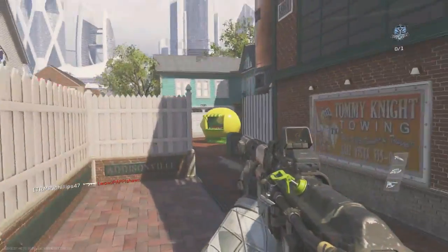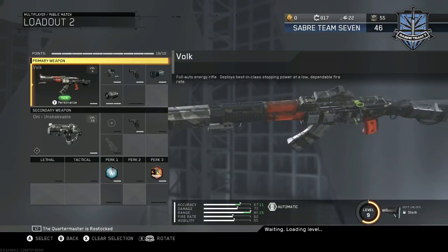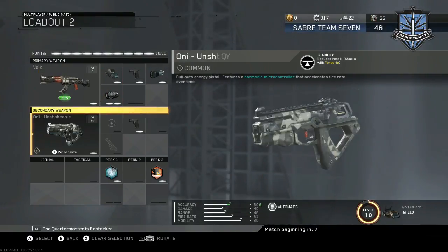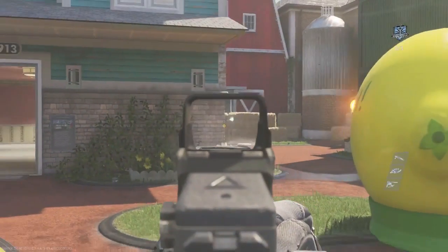In short terms, I would call this thing basically a Manowar with slightly higher recoil. For this video, I will be using the following class setup: VMC, Quickdraw, Suppressor, and Particle Amp. I highly recommend all of them for Hardcore, although I would not recommend all of them for Core.